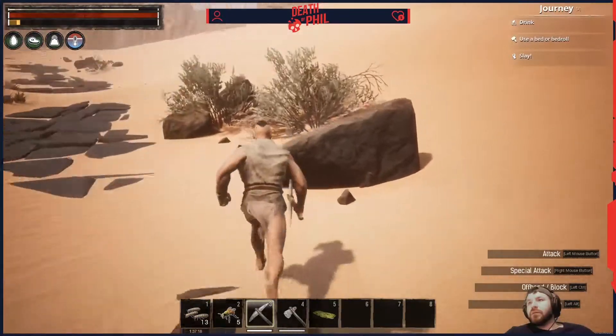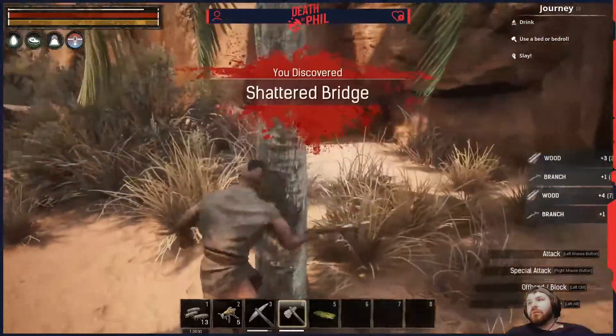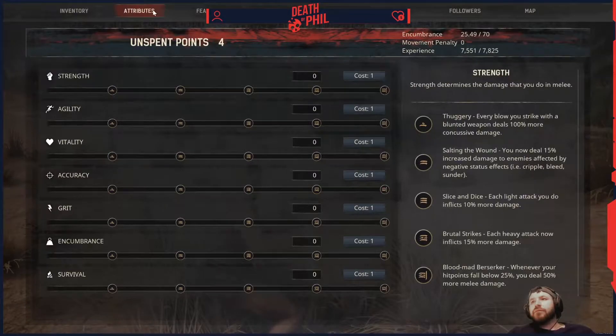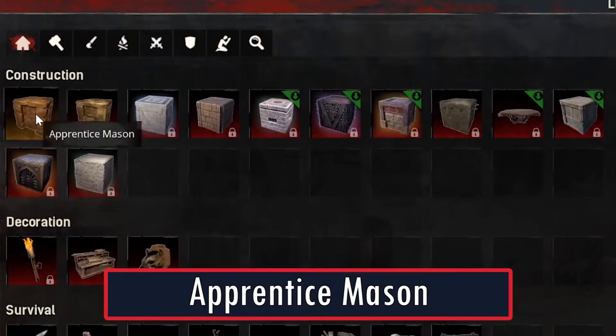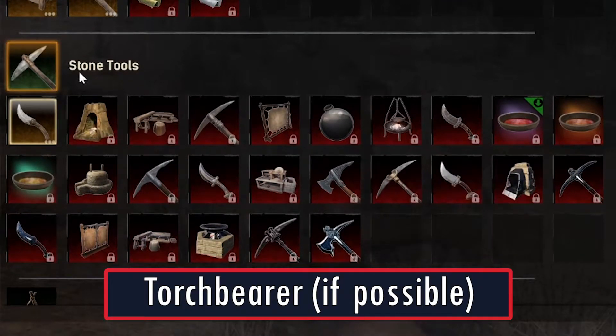Continue to head north for now. Be sure to use your pickaxe on rocks and your axe on trees to shore up your supply on wood and stone. By now you should have gained a few levels. We're going to skip attributes for now and go to feats. There are a few important ones you need to buy immediately: primitive cook, apprentice mason, box keeper, apprentice butcher for sure, but torchbearer if possible.